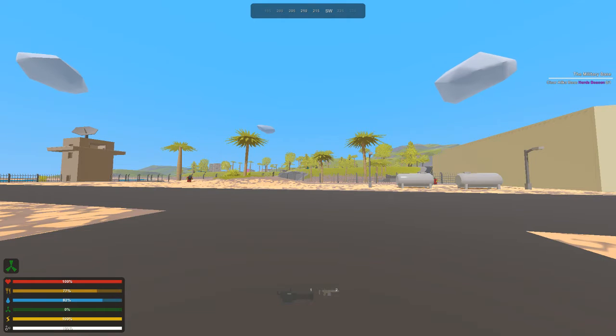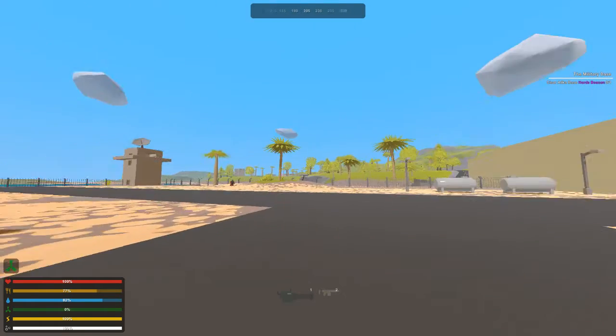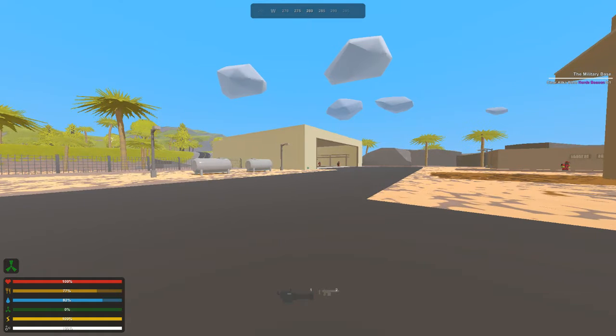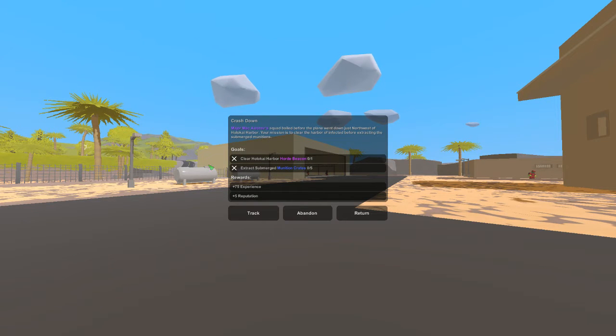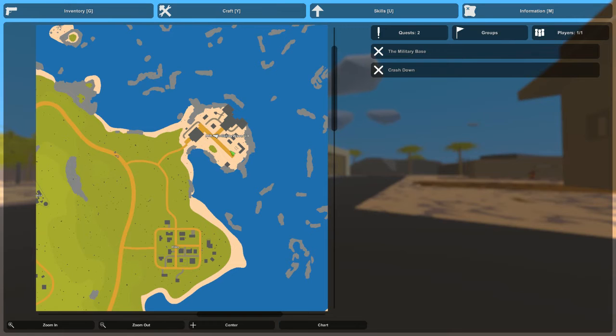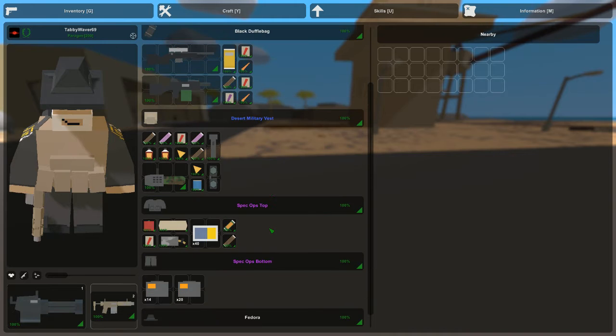Here we are in Alica Base. On the right-hand side you can see the mission: 'Clear Alica Base using a horde beacon.' I want to get that ticked off the list and then move on to the next one - which will either be from Ensign Stewart or the Hula Kai Harbor mission. Let's find the horde beacon.